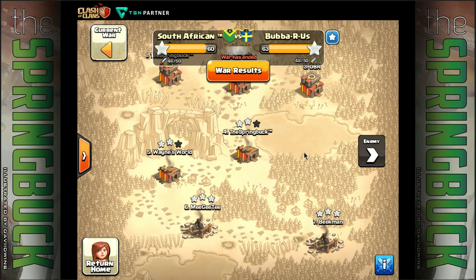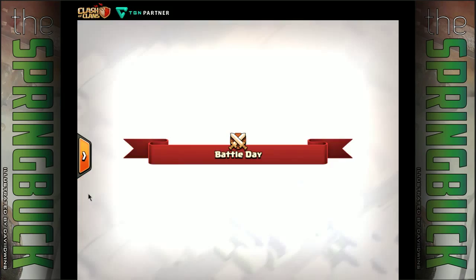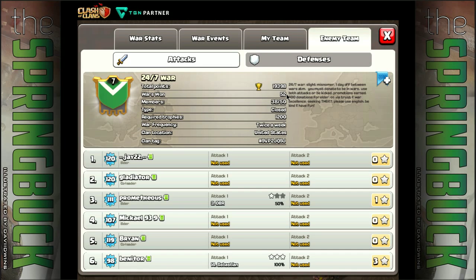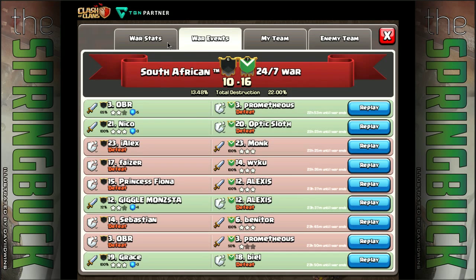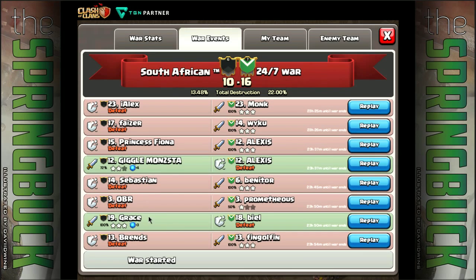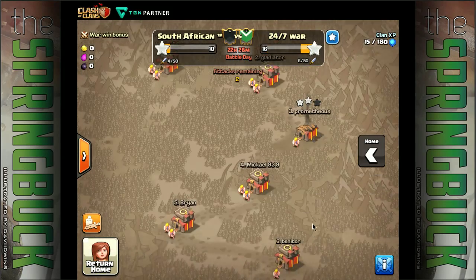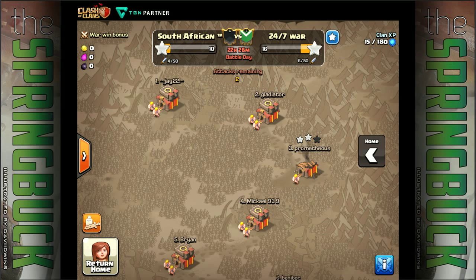Let's have a quick look at the war going on at the moment - these guys have dived in quickly. You have to look at this clan - I think they're level seven, they've done 52 wins already, so that's going to be tough. What's happened so far: a nice two-star from ABR, a good three-star from Nikko, and a three-star from Giggle Monster Grace, but it's late at night so the bulk of the attacks are going to happen in the morning. We'll report back on this one and see what happens - cheers guys!